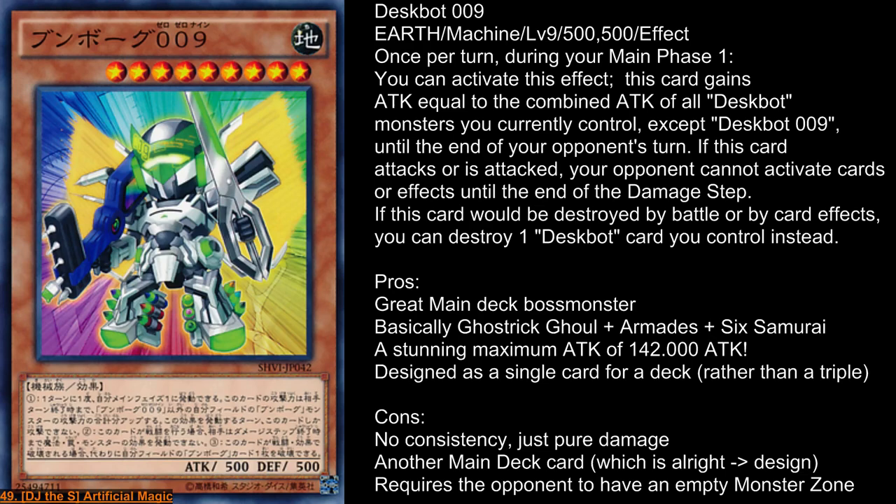The cons are that it adds no consistency — it's pure damage and a pure duel-ending machine. It is sadly a main deck card, which is alright since it's a one-time-only card, but it's rather meh because our main deck is already overfilled with Despot cards and stun cards, so it's hard to get one space out. It also requires the opponent to have an empty monster zone, or at least all monsters in ATK position, unless you have 142k ATK. In most cases you want no monsters on the enemy's field when you summon Despot 9, so it can just rush down the enemy and win. That's quite a bad point because most of the time our opponent has monsters.